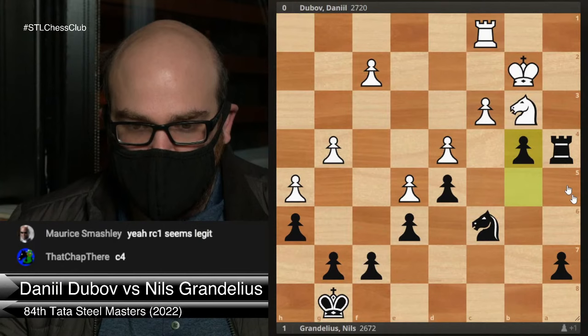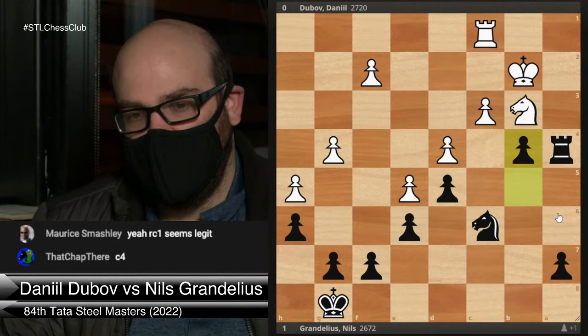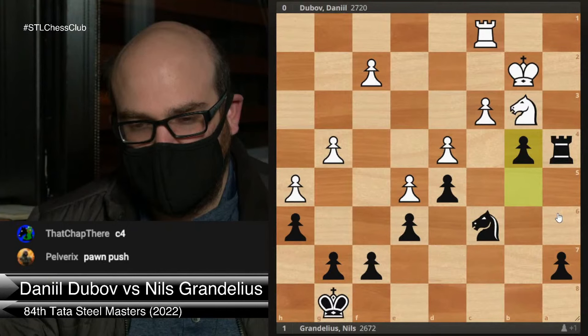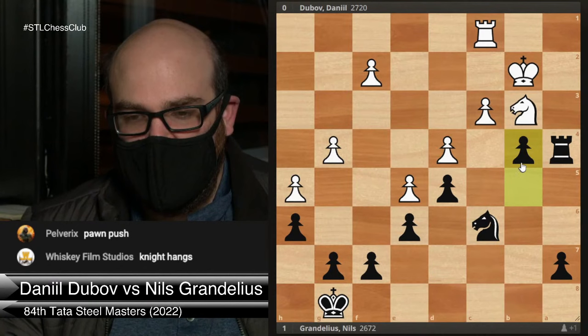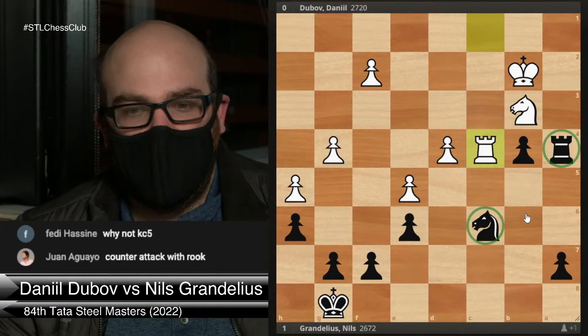Grandelius does opt to play knight a5. My main question is: what does rook c1 do to prevent b4? So c4 — the idea is that now c-takes-d is a threat. If takes, rook takes. You can see how important the placement of pieces is. The fact is that this rook on a4 is just really badly placed. Because of that, White is kind of crashing through. If Black tries something like this, you can trade and take this pawn.